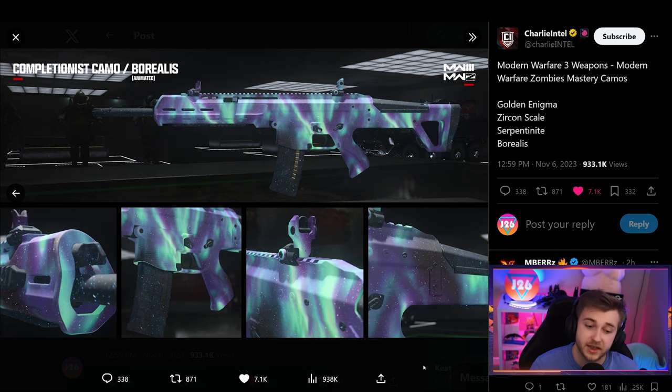I like how weird and wild they're getting with these camos and I like a lot of the vibrancy. Speaking of vibrant, we have the borealis camo, which is also animated. It's kind of similar to Orion, but I like it a lot. It's got some really nice colors in it and I think it'll look great on a lot of weapons.